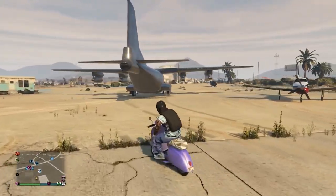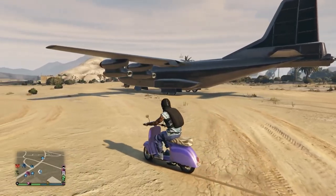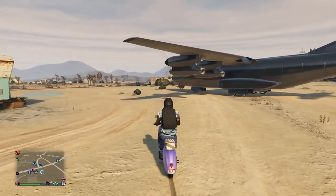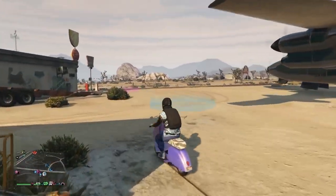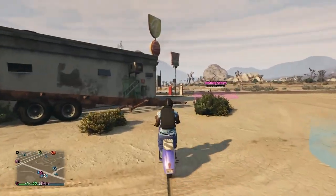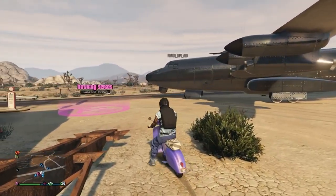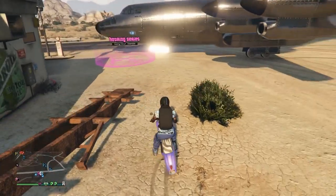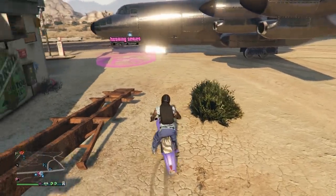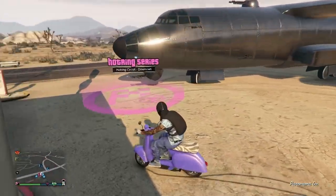Getting back into this video — shout out to the founders, Lost and Vladi, both their names are in the description. What you're going to need: join a friends-only session, a bunker, the MOC with personal vehicle storage, an RH8 stored inside, and a Fagio or a Sanchez from another garage — not from the clubhouse, just any car garage. And obviously, you need one friend with the vehicle you want.